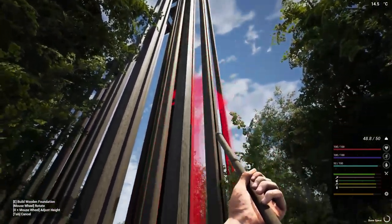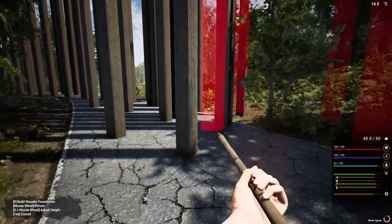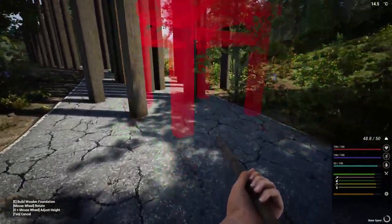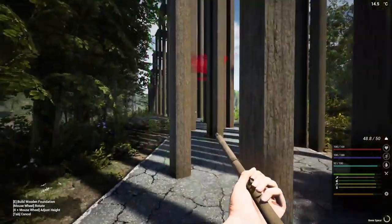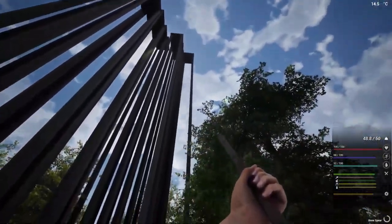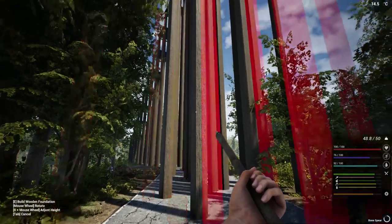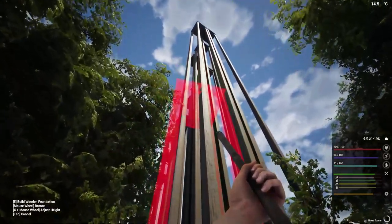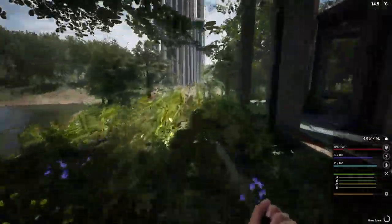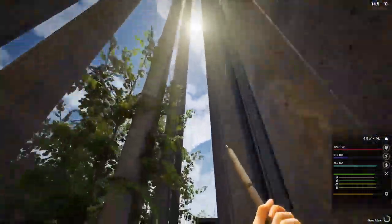We have encountered a bit of a problem. I can't go any taller than this because if you look at this, it's hovering off the ground. You're probably thinking, well, you just put down a foundation and that fixes it. What you do is you climb up all the way, and then once you've climbed up all the way you'll be able to snap this to the side of it — just like you've been doing. You'll be able to snap it on to the side and put it up further. I haven't used any foundations on the ground — no foundations. And it goes to the max.